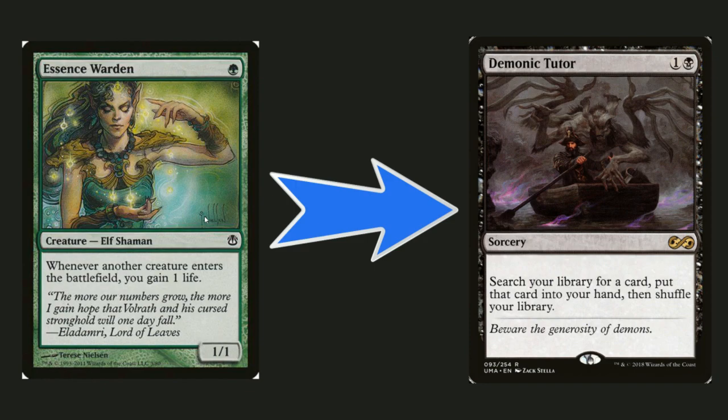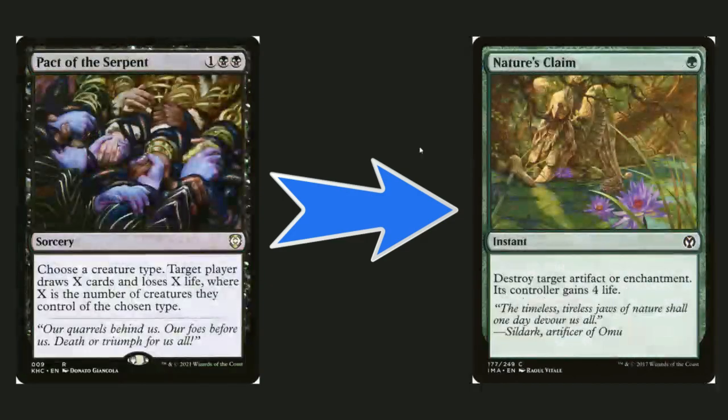Essence Warden is a staple — everybody loves gaining life when creatures enter — but Demonic Tutor is just a tutor and it's really, really good. Being able to search your library for any card and put it in your hand is way more efficient. Demonic Tutor is a staple too, so you're swapping one staple for another, but in this aggressive deck I think Demonic Tutor is just way better.